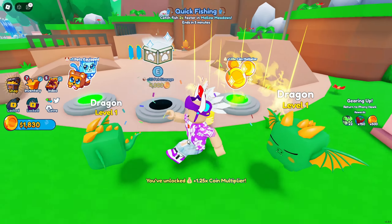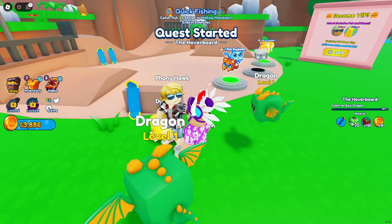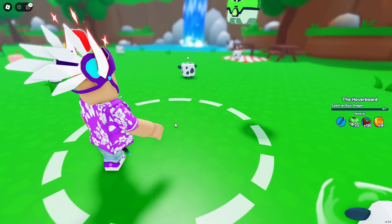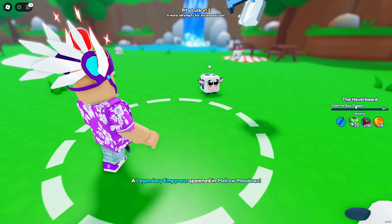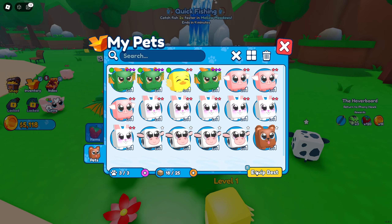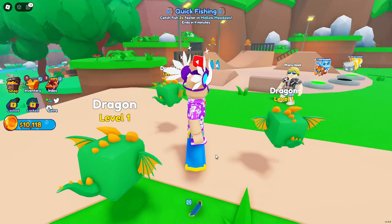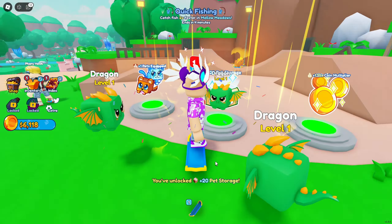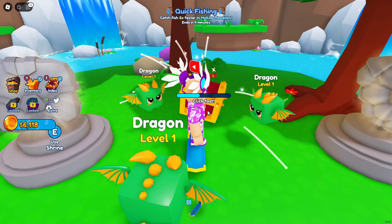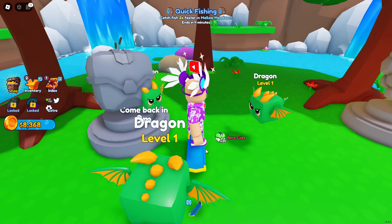First I want to get that coin multiplier so we earn more money. We needed to capture another one — and there we go, we got it! Now we can put a third pet on the team. Let's talk to Phony — we now have hoverboard access, so we can get around the map a lot faster. We also got an epic cube, some rare cubes, and 2,000 coins from a chest. There's a shrine that gave us coins and some berries too.